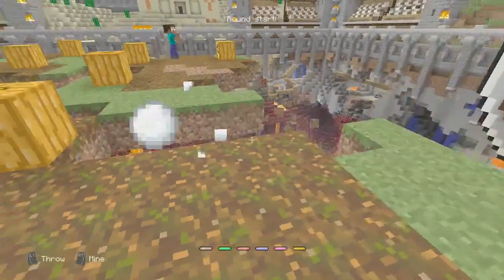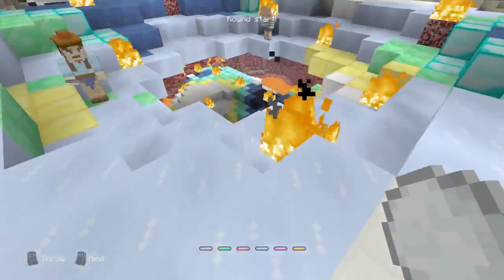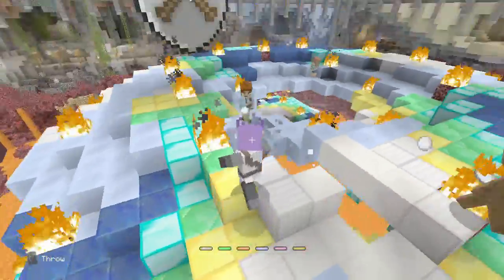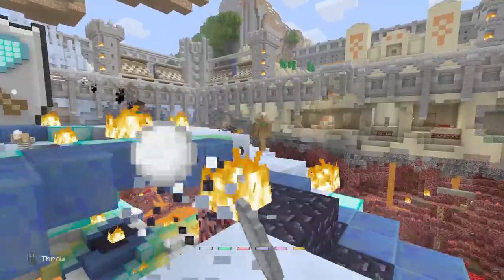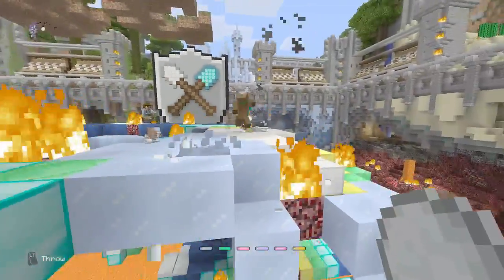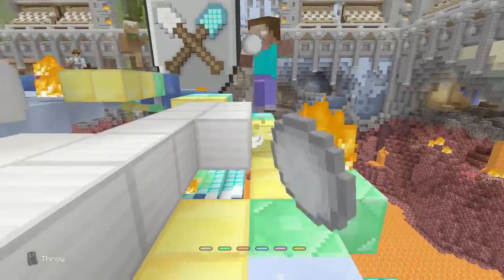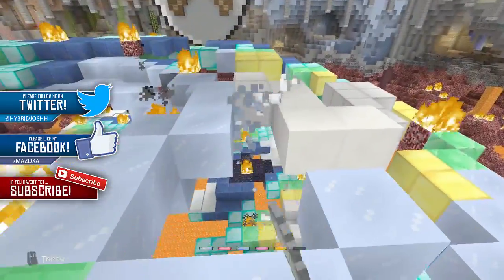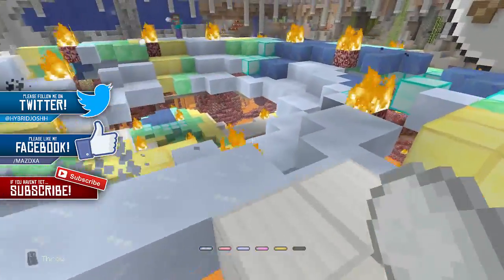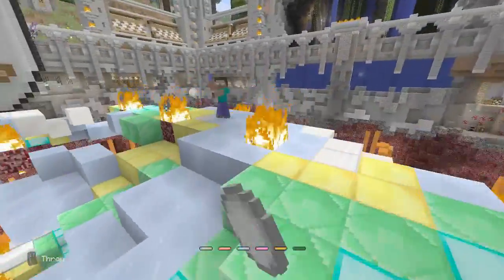Hey everyone, it's your boy. I've got another video and today you're probably wondering what in the hell is this. It is the new mini game that Minecraft — 4J or whoever — has come out with for consoles. It is pretty much Spleef. You can either do this with shovels or you can do it with snowballs.